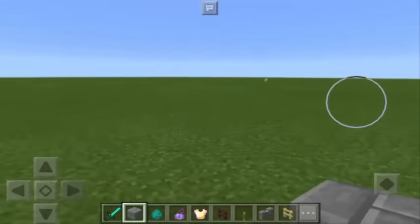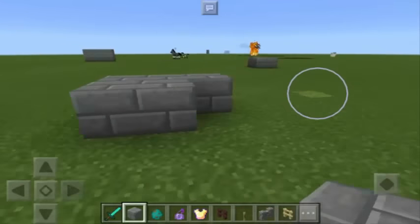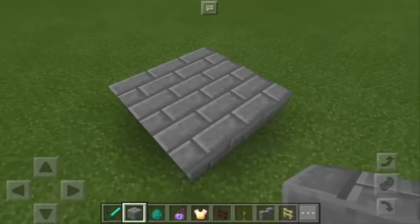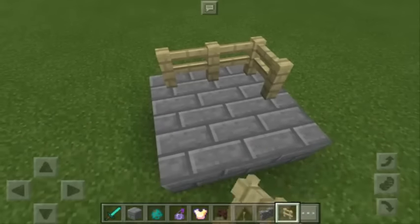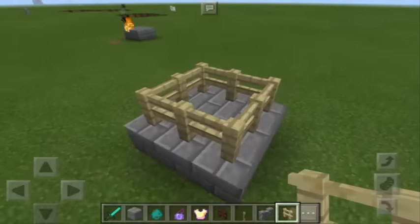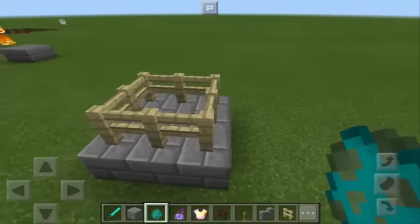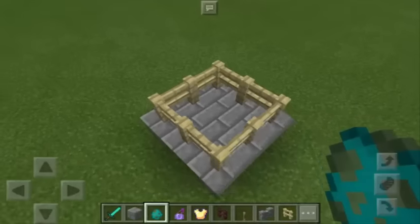For us to make this trick, all we have to do is make a layer of blocks. We're going to use 9 blocks — a 3x3 layer. Then we put fences on top. If you watched my previous video, this is somewhat related to that trick about the sword.